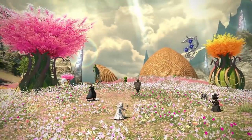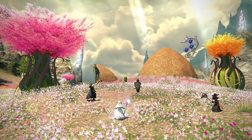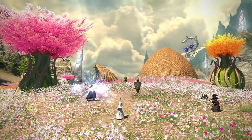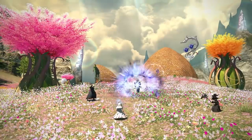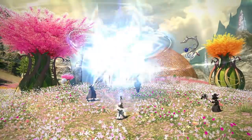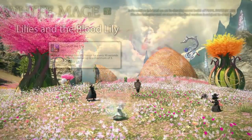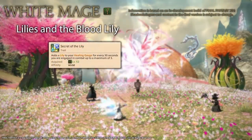One notable change to White Mage is that lilies now accumulate over time rather than relying on Cure 1 and Cure 2 casts. There's also a new Blood Lily mechanic, which will be discussed shortly. They've also received two new instant cast GCD heals to help out with healing on the go, since White Mage has more cast times than the other healers. Lilies now accumulate automatically every 30 seconds of combat, up to a maximum of 3. There's no other way to obtain them, and their effect has also been completely changed.